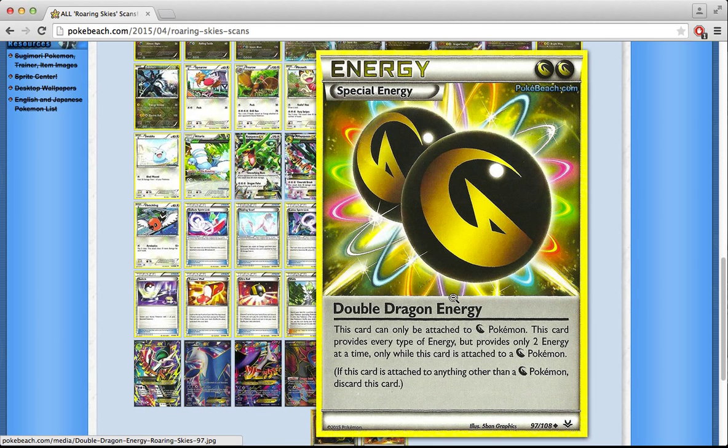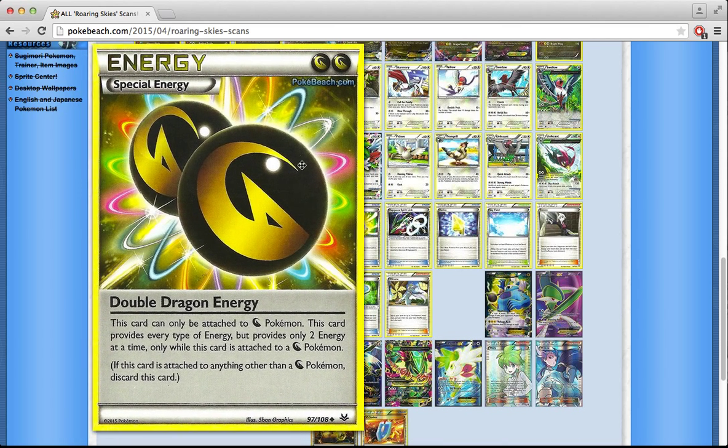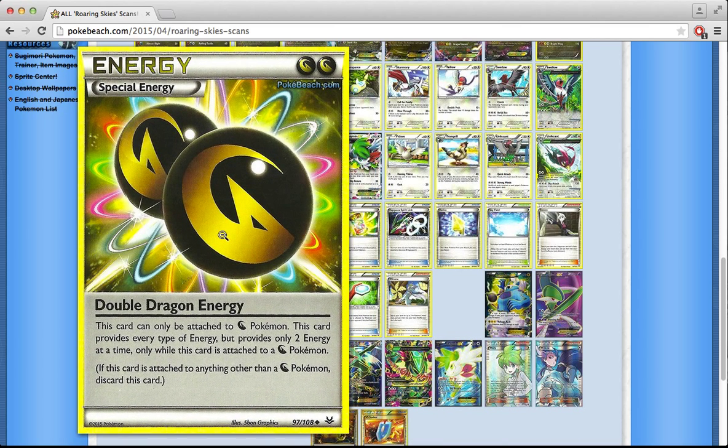Double Dragon Energy is a really strong card — it provides 2 energy of any type to your Dragon Pokémon. It can only be attached to Dragon Pokémon, but it makes Dragon Pokémon actually playable. If you're running the Mega Rayquaza Dragon deck you have to play it. I'm also going to look at older Dragon Pokémon and see if we can find another home for Double Dragon Energy.